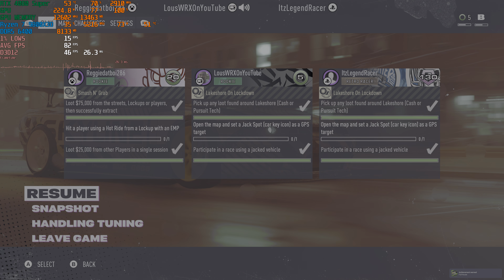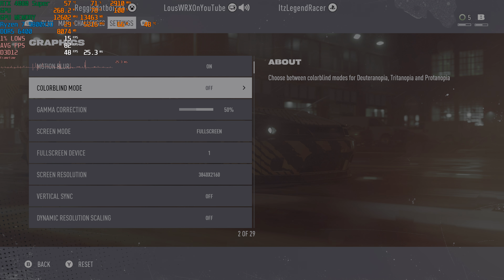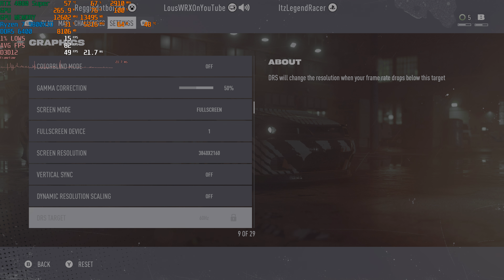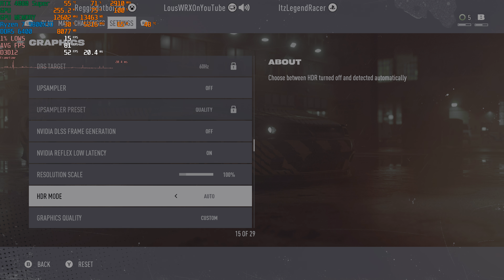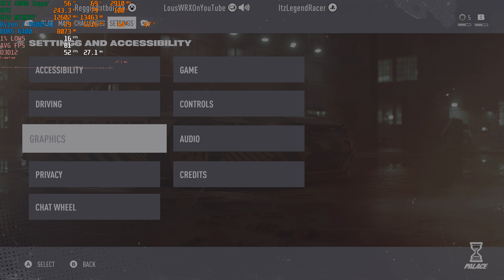Just to briefly show you the in-game settings now that we have a moment. We are running 4K native resolution. Dynamic resolution scaling is off. Upsampling is off. No frame generation, but we are using the NVIDIA low latency feature. 100% resolution scaling. We are running 8CR10. And all the other advanced settings are on the Ultra preset.